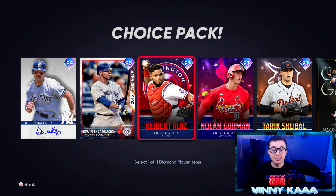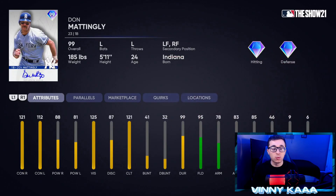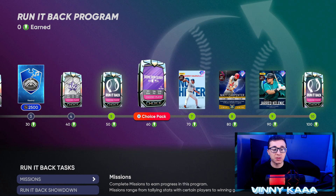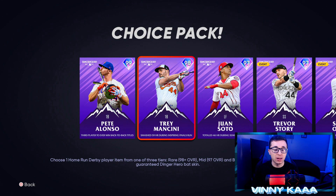Correct me in the comments down below if I'm wrong, but the pack says select one of 11 diamond player items, which leads me to believe that every single card will be in the pack and you can pick any single one that you want. So that's pretty cool. If you want this 99 Don Mattingly, you're able to select him. We're going to go over all the cards in a second, but let's finish out the rewards. At 60 points, you're going to get yourself a home run derby pack — that will help you get Pete Alonso.